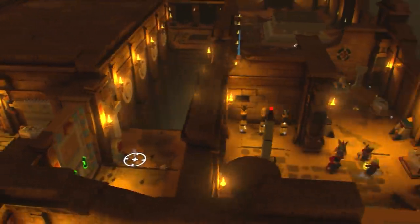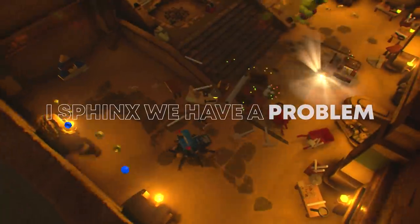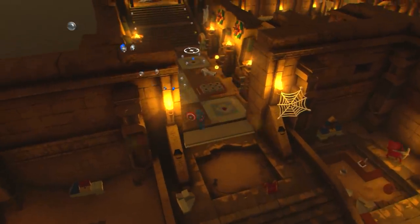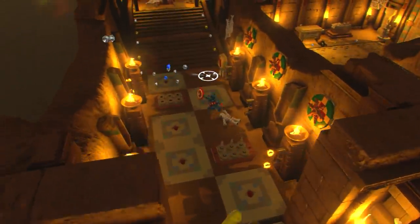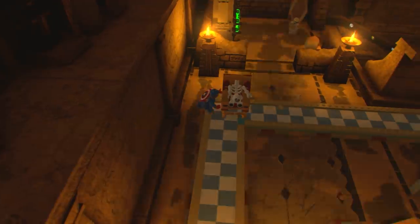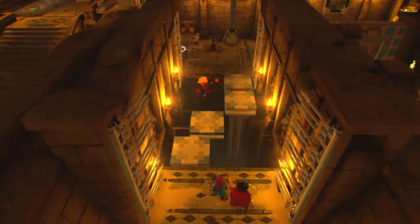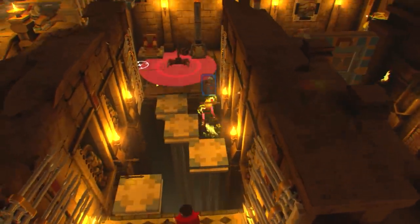Next up on our list at number nine is from Lego Marvel Super Heroes 2: 'I Sphinx We Have a Problem.' Basically this level is a maze level - it's a really annoying maze level, just full to the brim with annoying puzzles and a little bit of parkour to spice things up.